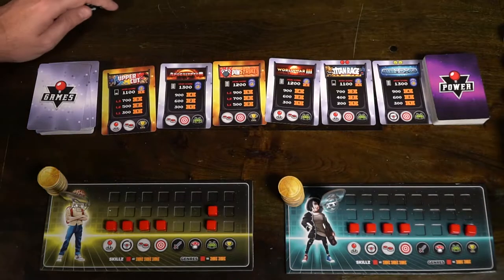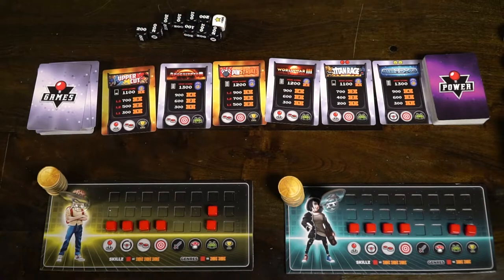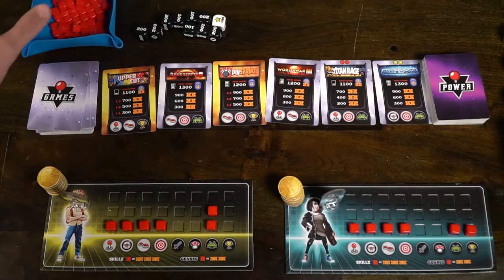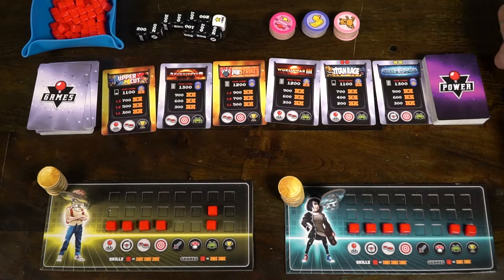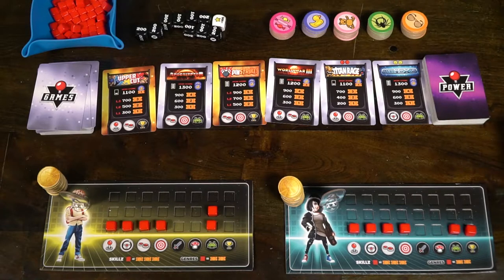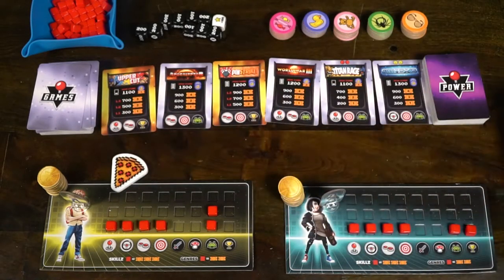Give every player 10 coins, which are used to play games. Give them a player reference and their character, along with 3 random power cards from the top of the deck. Give the first player the pizza token, and set aside all the tokens — tickets, extra coins, the dice, the prizes, and those red power cubes — and begin the game with that pizza player.